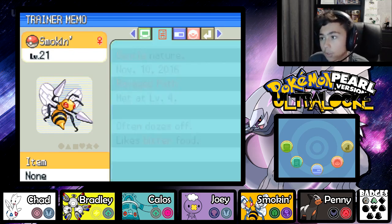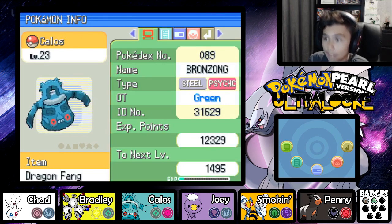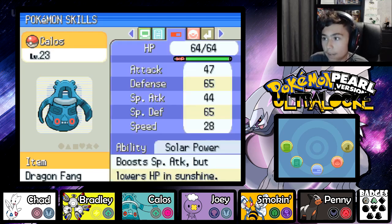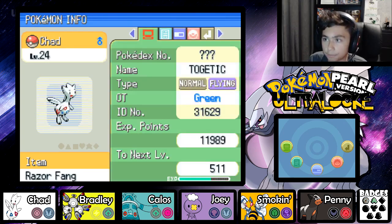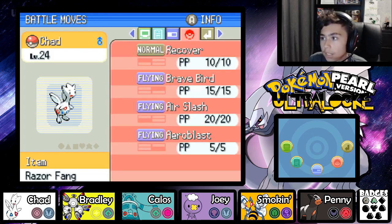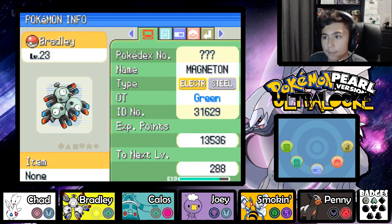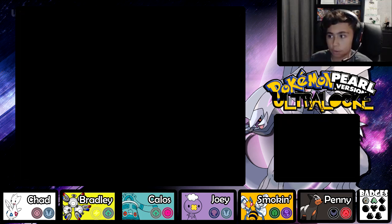Next we've got Smokin the Beedrill, gentle nature with Quick Feet ability, knowing Air Slash, Cut, Toxic and Bug Buzz. Then we have Carlos, the MVP of our team, holding the Dragon Fang with a Timid nature, Solar Power ability, Bullet Punch, Metal Mash, Rock Smash and Dragon Pulse. We also have Chad our starter, a Togetic holding the Razor Fang, with Calm nature, Static ability, knowing Recover, Brave Bird, Air Slash and Aero Blast. And last but not least, Bradley the Magneton, Docile nature, Anchor Point ability, with Thunderbolt, Volt Tackle, Metal Mash and Thunder Wave.